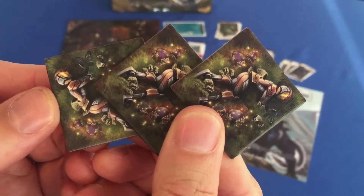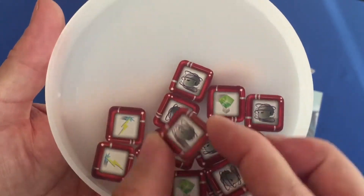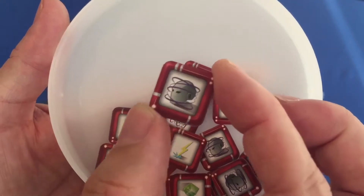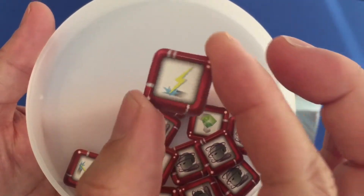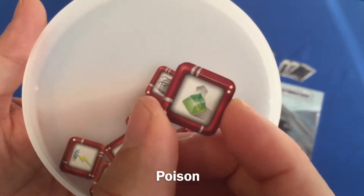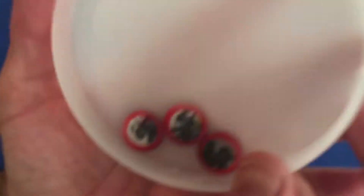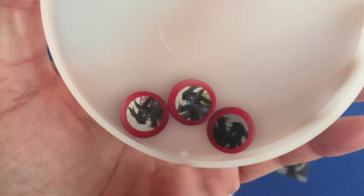Now we've got corpses, and we've seen corpses in previously unboxed videos. Some of the new status tokens — you've got a paralyzed token, you've got electric overcharge. We've seen these in previous videos as well. It's all your negative status tokens, and then your momentum activation tokens.